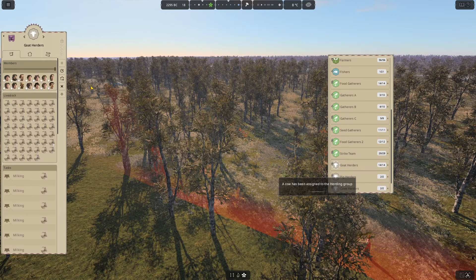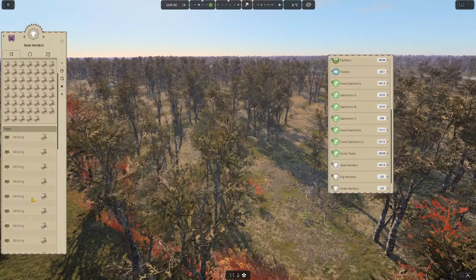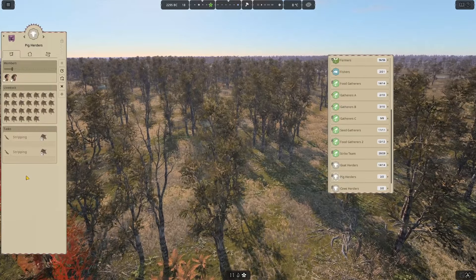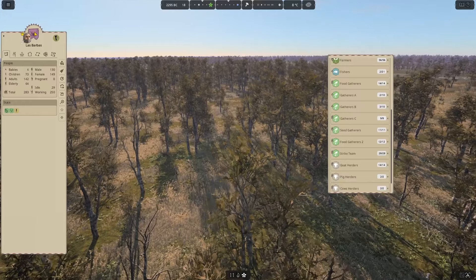How are we doing on the goats? Still a lot of goats here — that's a lot of goats. And the pigs? Quite a lot of pigs — we're still killing pigs as well. These animals, they breed like nothing on earth. Okay, let's go all the way back home.